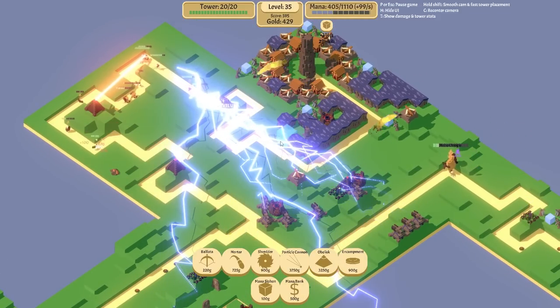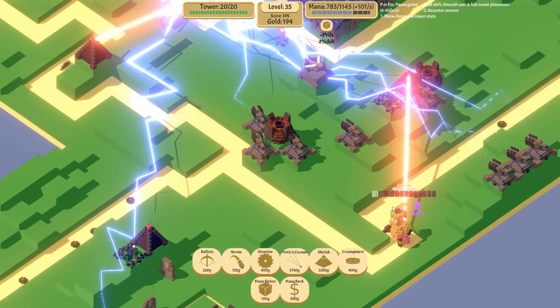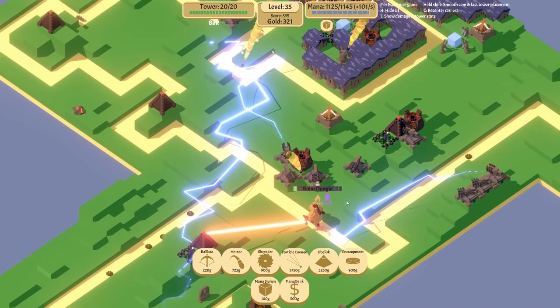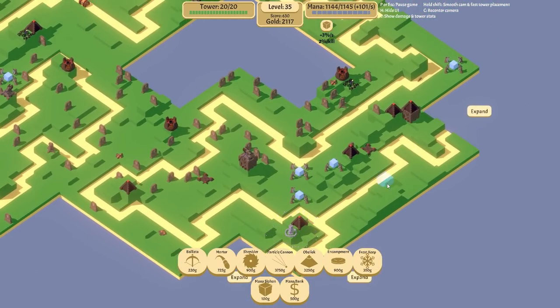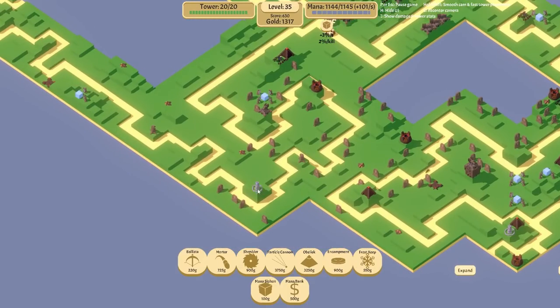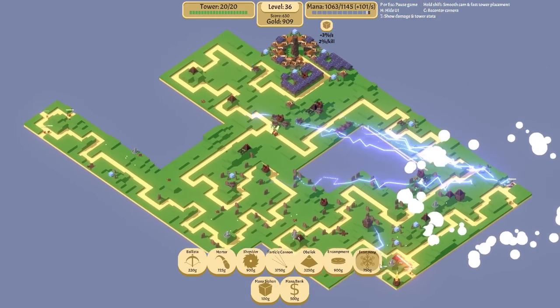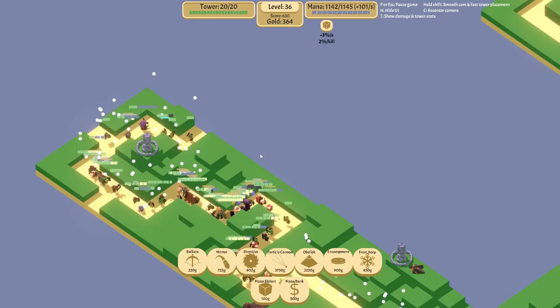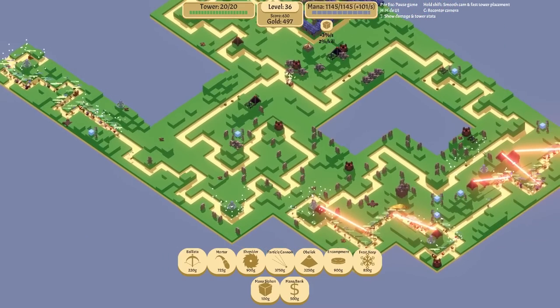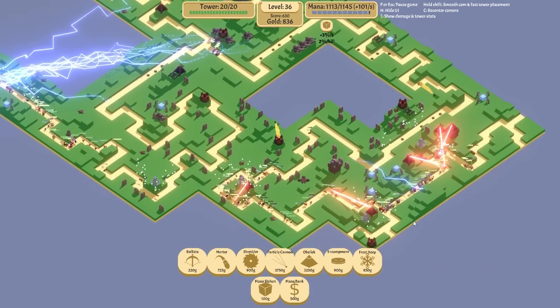On 99 mana regeneration per second - you can still upgrade it with more mana banks though. Here we go - here he is. It's taken us a lot longer to kill him than the burst damage we did at the start, purely because he's not getting focused, but he is now. Do we get the frost keep? Let's get it and try it out - frost keep to slow down enemies. We're going to want one of these pretty much everywhere. We just want to slow enemies down. I need to be careful about how much mana it's going to use. Oh, they just get slowed in the area! It also makes an absolutely horrendous sound.